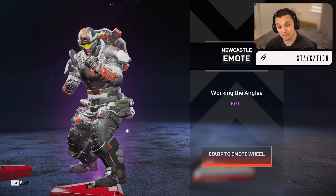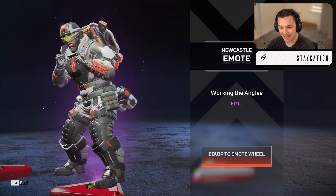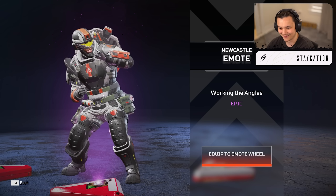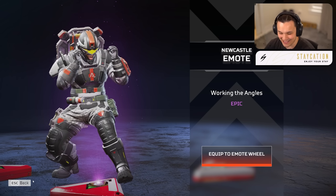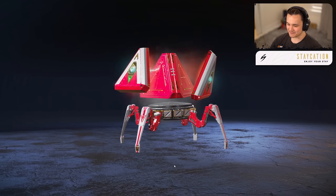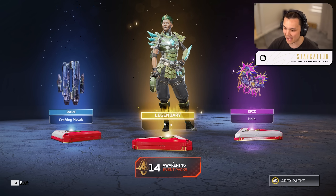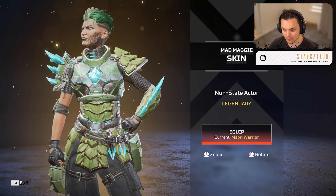If they implemented epic effects into legendary skins it would be a sweep — no one would ever use epics, but epics have some things legendaries just don't do. We got an epic emote for Newcastle — 'Working on the Angles' — this has got to be an event emote, I've never seen this before. He's like sparring with the air. How cool is it going to look when you knock somebody and start doing this while they're on the floor? That's awesome. 15 more to go, so far so good.